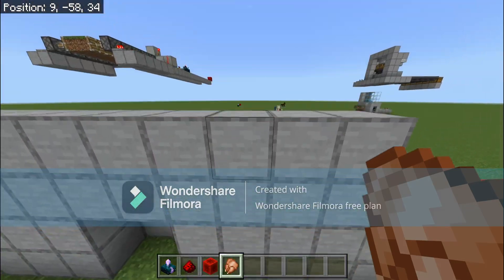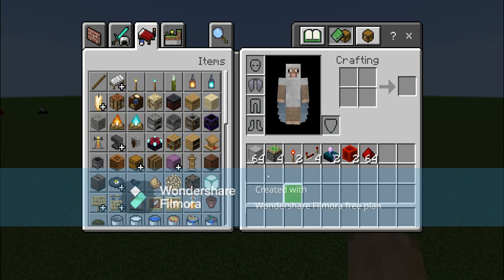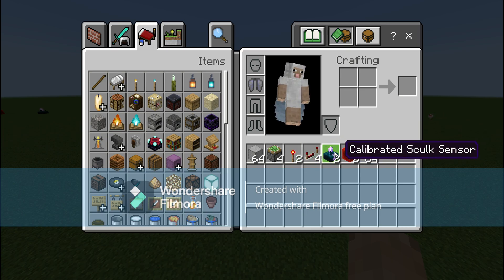Let's check out the items we're going to need. To build this, you're going to need a lot of whatever block you pick — I just have 64, which probably means you'll need more than that. Four sticky pistons, two redstone torches, four redstone repeaters, two calibrated skulk sensors, two redstone blocks, and about 64 redstone dust.